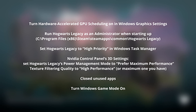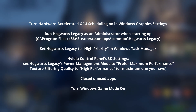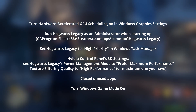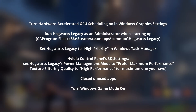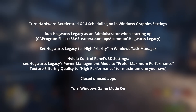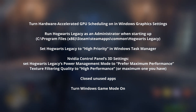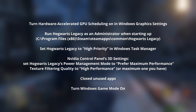Set Hogwarts Legacy to High Priority in Windows Task Manager. Make sure you run Task Manager with administrative privileges, otherwise you won't be able to do it. In the video control panel, do what I mentioned. And close unused apps, of course. Turn Windows Game Mode on, which was already on for me. These are the things that helped me get much, much better performance.